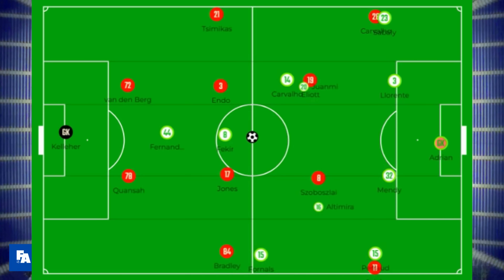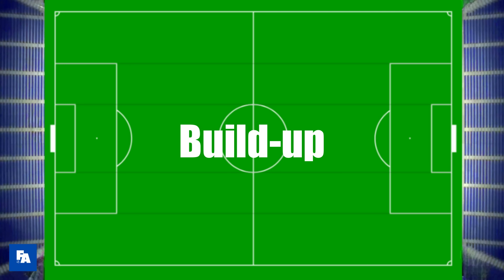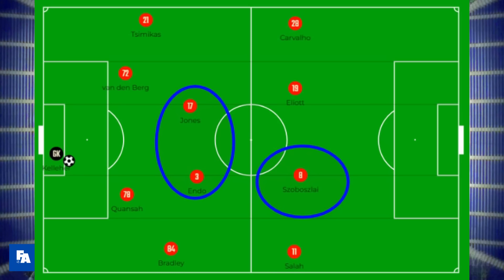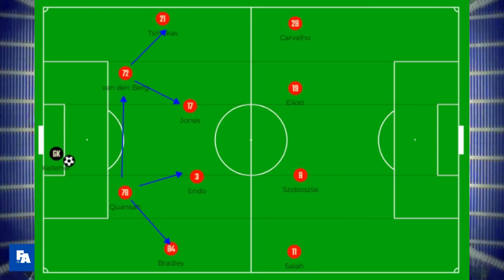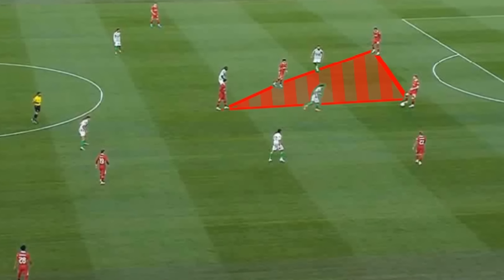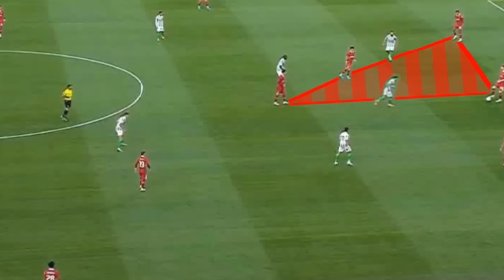This gave opportunity to Szoboszlai and Elliott to move between the lines of the Betis midfield and defence. The double pivot was very evident in Liverpool's build-up, with Szoboszlai taking up a much more advanced position, usually on the right. It left Jones to partner Endo in the middle in the first half an hour. Playing more centrally seemed to be a key feature of this new Liverpool team, with a reluctance to move the ball out wide in build-up.